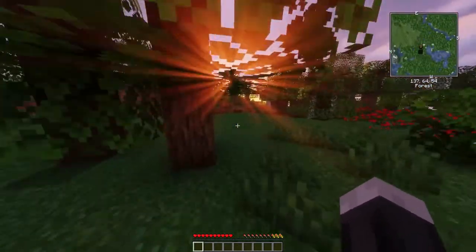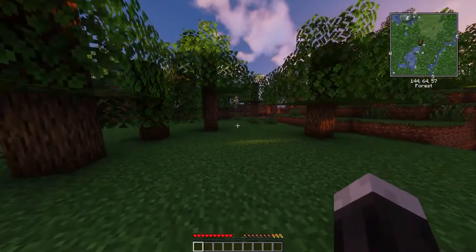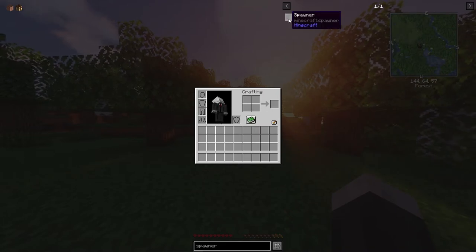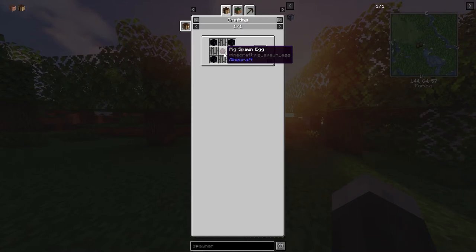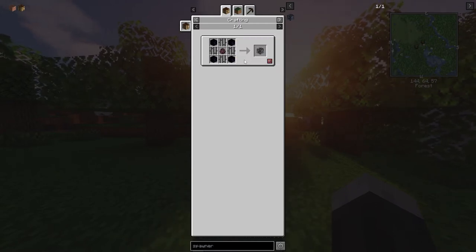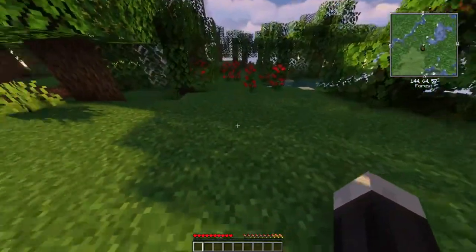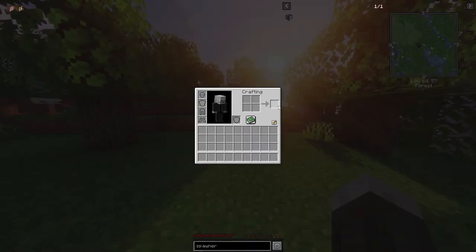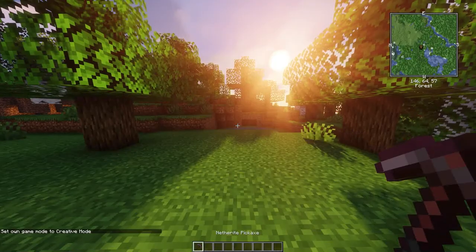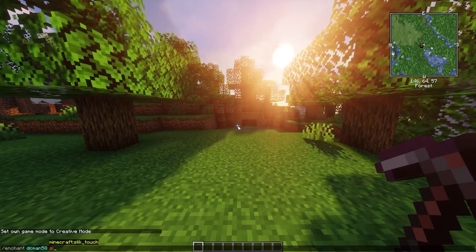With the Silk Touch Spawners mod, if you are in creative you have a 100% chance to drop a spawn egg, which I'll show you in a moment. And to actually craft a spawner, if you look in the recipe here, it requires a pig egg — one pig egg, four iron bars, and four blocks of obsidian in this pattern — to get you a spawner. You can also pick up any spawner you find in the world as long as you have a silk touch pickaxe. So I'm going to go into creative and grab a pickaxe and enchant it with Silk Touch.